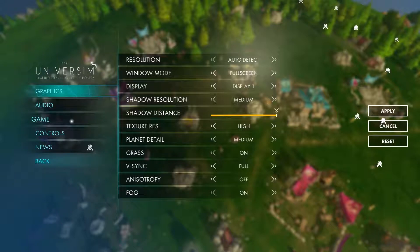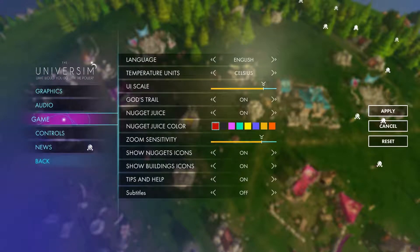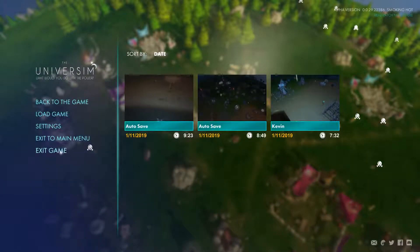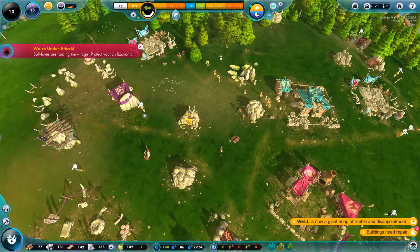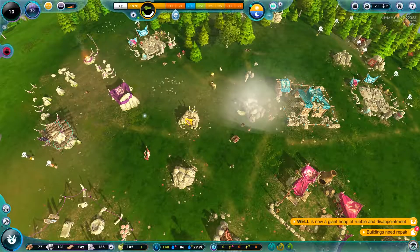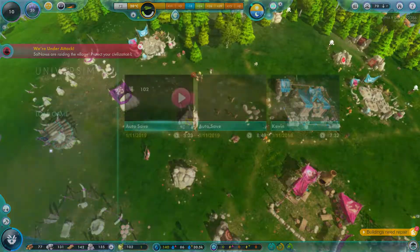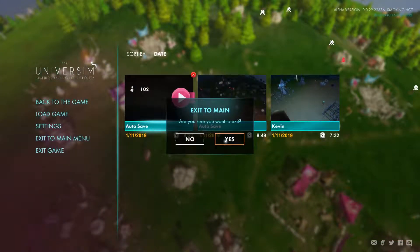What are our settings real quick? Fahrenheit for temperature, subtitles on. I think they're just gonna kill everything, so I think what we're gonna have to do is exit to main menu. Yeah, I'm sure we're gonna have to make a whole new game.